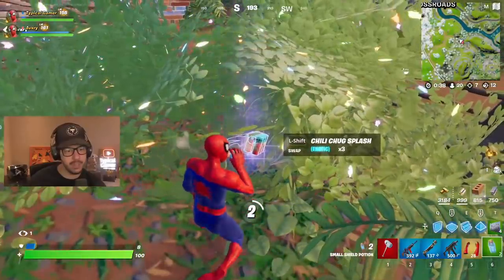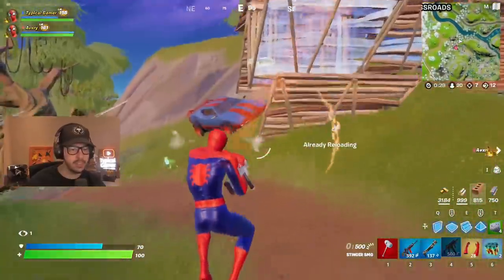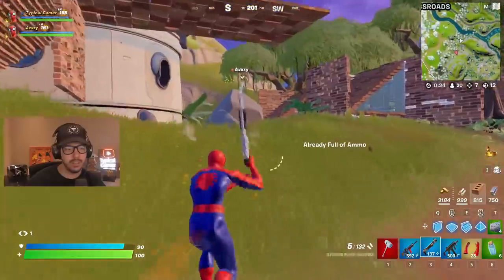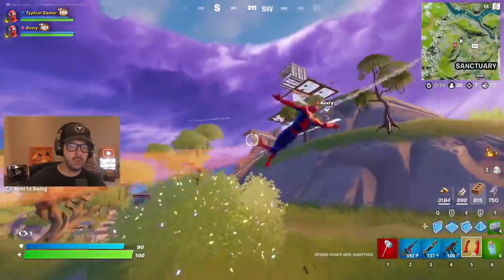I have splashes still if we need. Are you good? Do you have a big pot? I hate you — that's my only one. I'm going to splash this too. I'm going to drop a splash here if you want it. They're fighting up top. I'm very top of the hill. Oh yeah, he sees you. I fell.